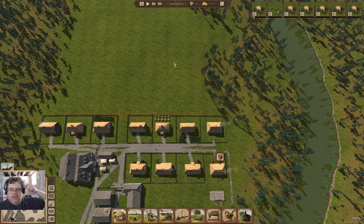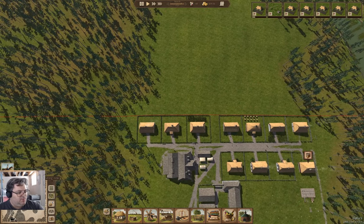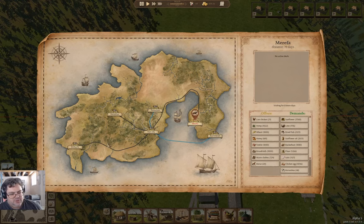Hey everyone! Welcome back to Island View in Ostriv! There's some stuff happening — we have a messenger from Mareffa, which I might want to deal with. And it's spring of 1723.